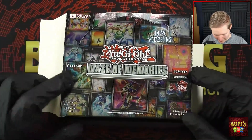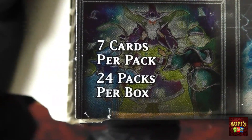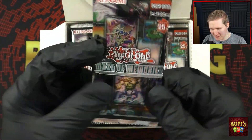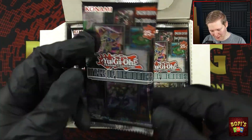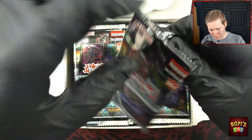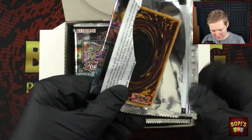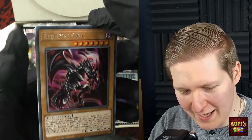The box has been opened. Let's have a quick look — 7 cards per pack and 24 packs per box, so quite some cards we can pull. I have to say this new pack looks beautiful, I really like it. Not quite sure where the holo will be because there is one holo per pack — it might be all the way in the back or perhaps somewhere in the middle. We'll find out together.